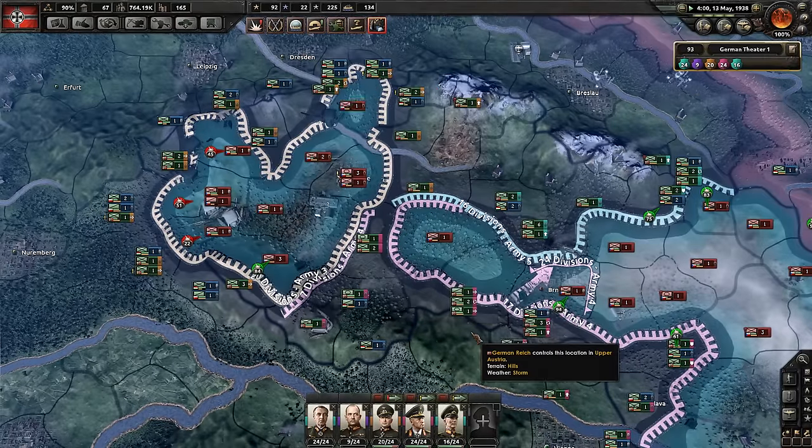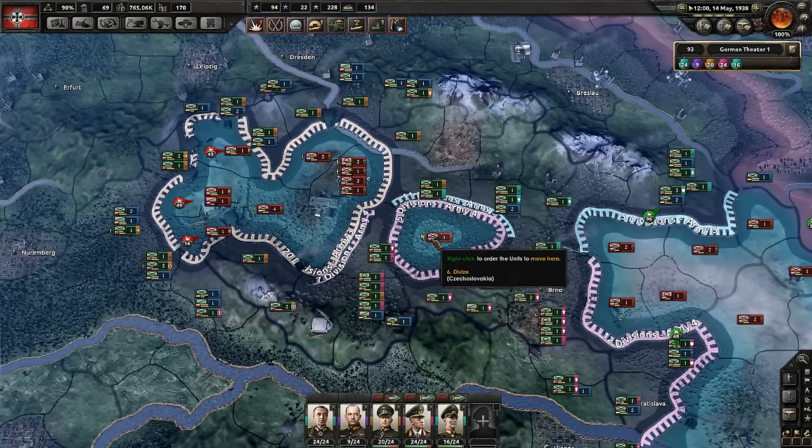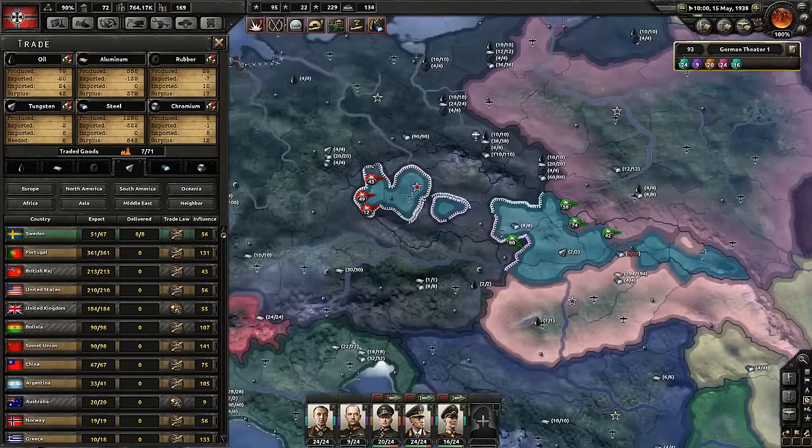We created the pocket we were looking for. Actually, a secondary pocket formed here of just one Czechoslovakian division — the 6th Czech division. We got a military factory free, but it looks like it got used up for something. Never mind.